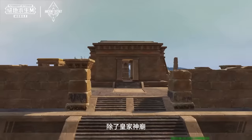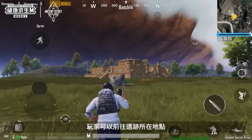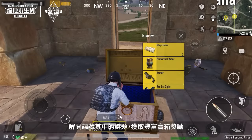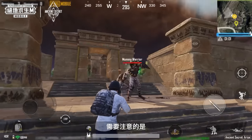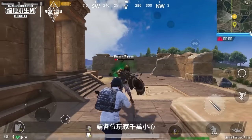Other than the Emperor Temple, there are several Scarab Ruins and Jackal Ruins spread throughout the battleground. Players can go to these ruins and solve their puzzles to get crate rewards. One thing to be aware of: there are also Mummy Warriors and Guardian Beasts lurking in these ruins, so be careful at all times.